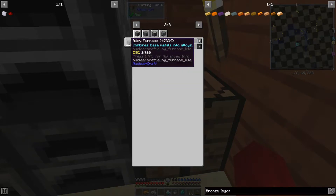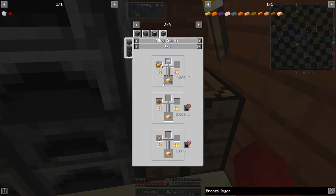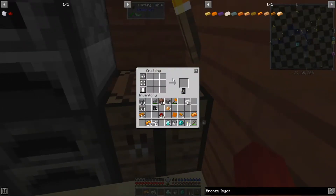Yeah, see, in the alloy furnace, in the alloys, you can smelt the copper and tin directly. I'm not sure if that holds true for the GregTech one, but it would save me having to directly macerate the copper.